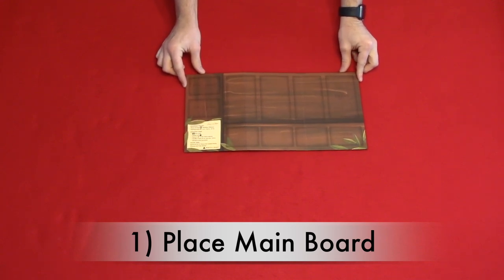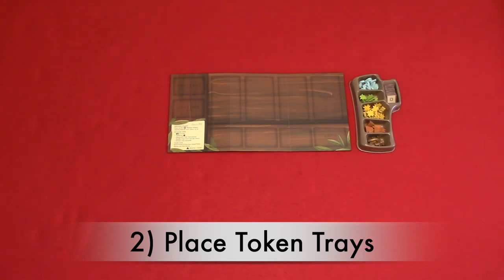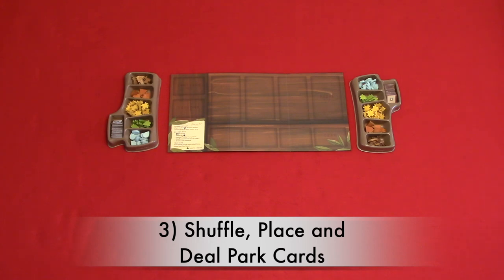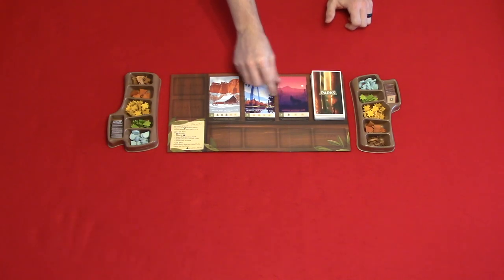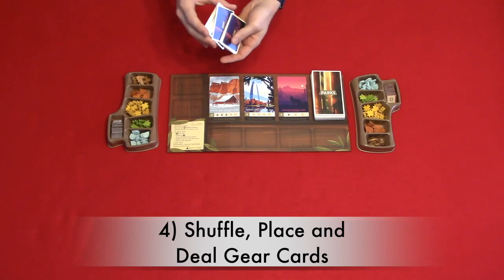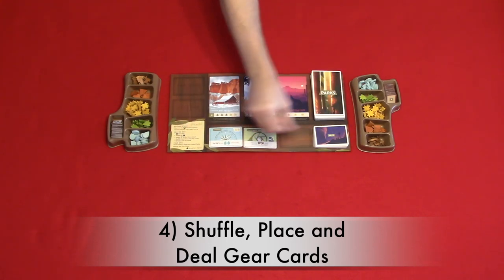Now let's take a look at the setup. We're going to be setting this up for a two player game, which takes 12 steps. Step one: place the main board in the center of the play area. Step two: place the token trays to the left and right of the main board within reach of all players. Step three: shuffle, place, and deal park cards. Shuffle the park cards and place them face down on the park deck area in the top right of the main board, then deal the top three park cards face up next to the deck. Step four: shuffle, place, and deal gear cards. Shuffle the gear cards and place them face down on the bottom right of the main board, then deal three face up next to the gear deck.